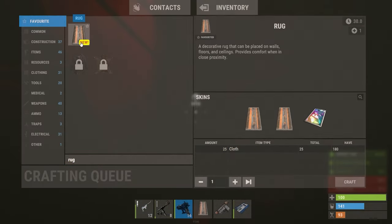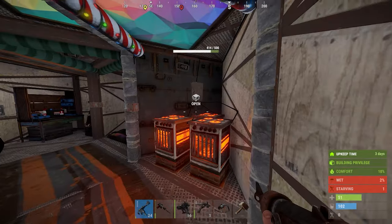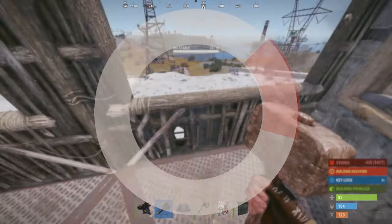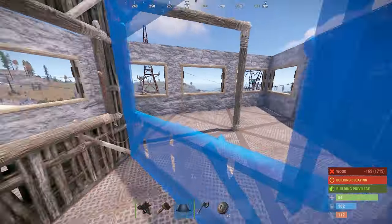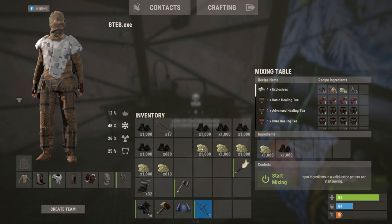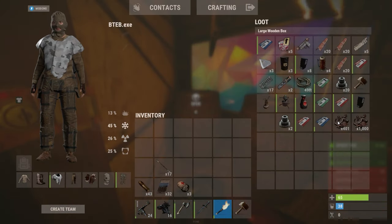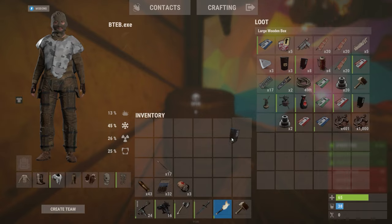Now that a tier 3 was in reach, I decided the place needed sprucing up, so I placed a few rugs around. Got set up with some electrics so I could have three furnaces downstairs, which increased my production massively. I got the outside honeycomb set up and started setting up a roof so I could take on heli later in the wipe. It's just a case of getting 25 more HQM and then we're done — we're ready.